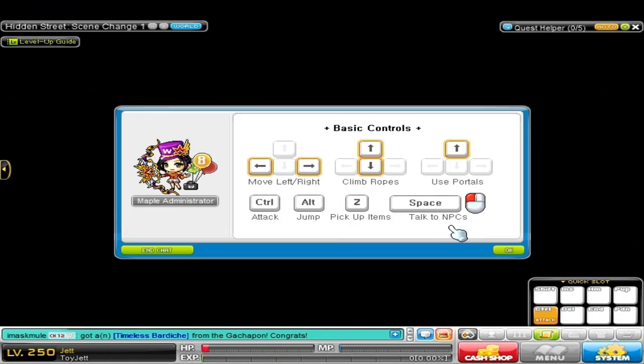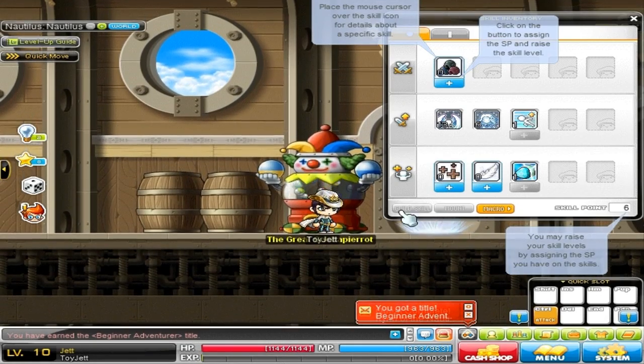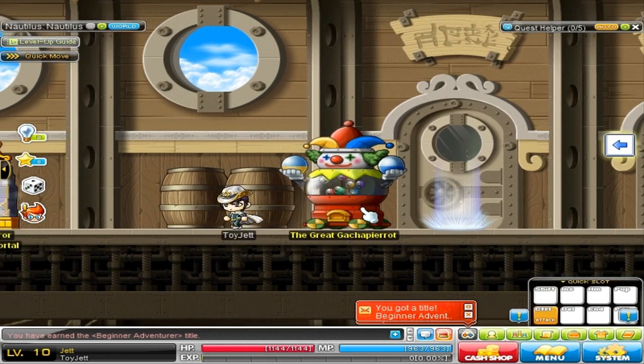From level 1 to level 10, you're going to want to do the tutorial quests on your character. Some of the newer characters have the option to skip the tutorial quests and that will bring you instantly to level 10, so you should do that if you have the chance.